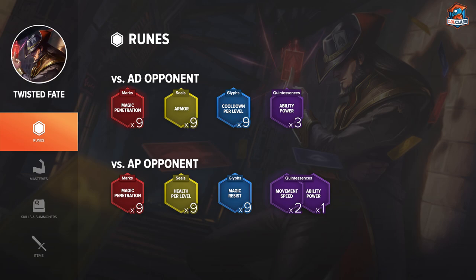It also depends on what you choose to build on him, because if you already get capped CDR from the way you build him, then you don't need that. For quintessences, you want to go either 3 flat AP, or you can go 2 or 3 movement speed quints, which a lot of Twisted Fate players tend to do because you want to look to roam and apply pressure on the map. But I personally prefer going 3 flat AP so you also have a somewhat strong laning phase.